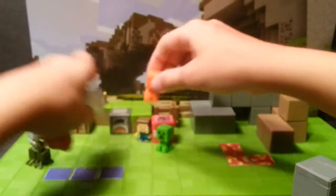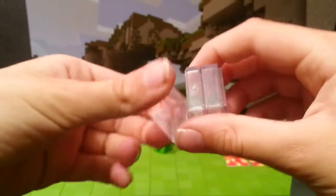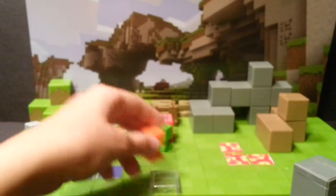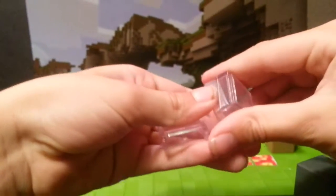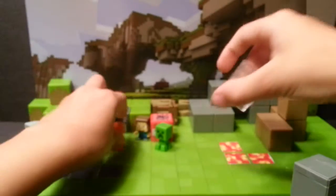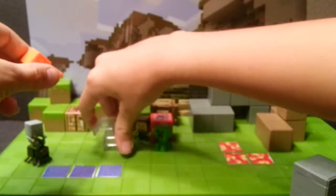First I'd like to mention these are jump pieces, where you can have your figure jump. They come with three of these, so you can make your figure jump. Not too exciting, but I'm glad that they did include that in an animation playset.